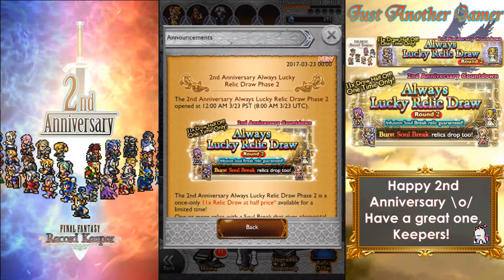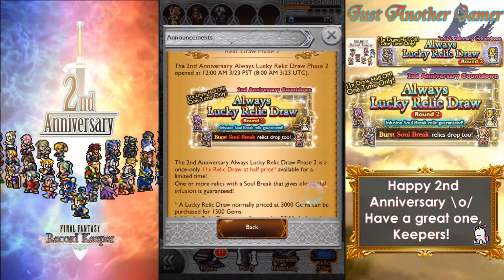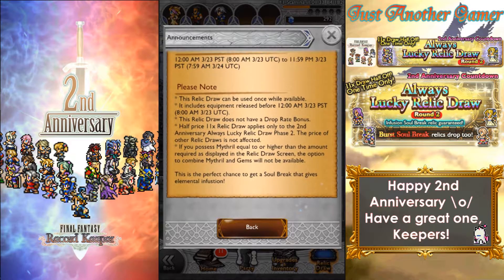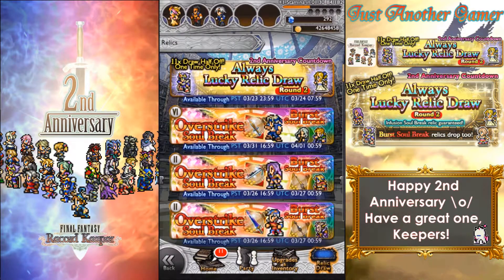This will be an infusion break relic, guaranteed. So this means the end element basically infuses themselves with a certain element. I'm actually quite lacking, so I'm hoping for something which I do not have. I have some like earth, then ice, and I have earth, lightning.